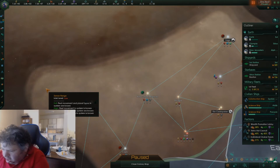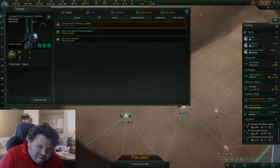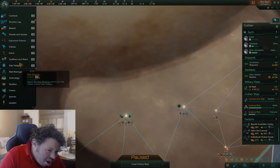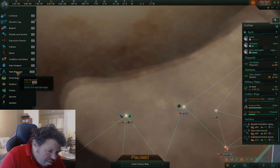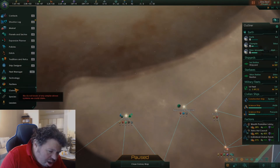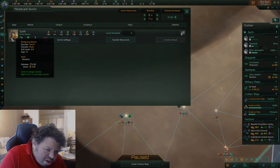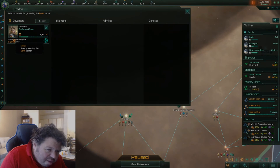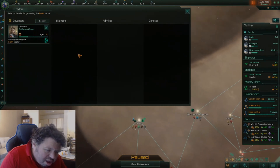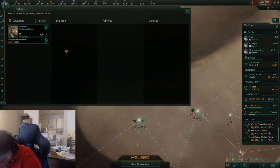Another thing mentioned is that there is a type of governor called the ecologist. I don't have that governor right now. Let me see who my governor is — it's in sectors. This is my governor. He is resilient but did not have the ecologist trait. But there is an ecologist trait for the governor, and they can reduce job upkeep on the planet and lower demand on production from manufacturing and research.